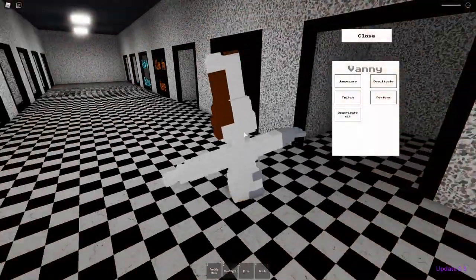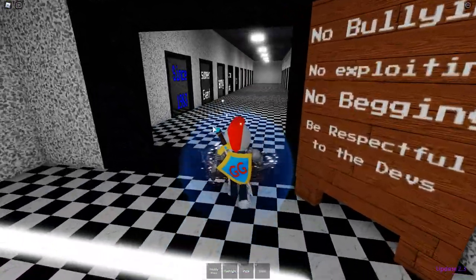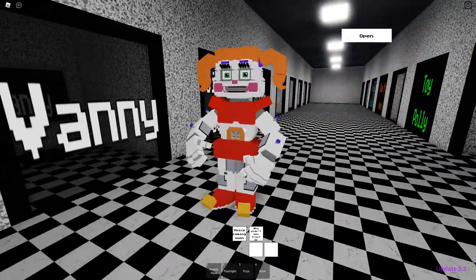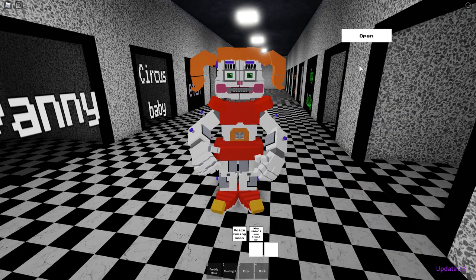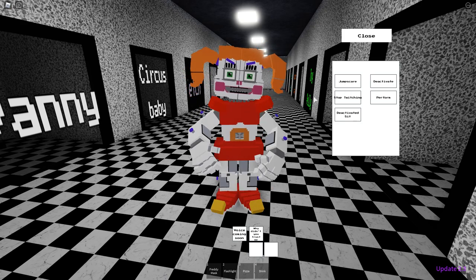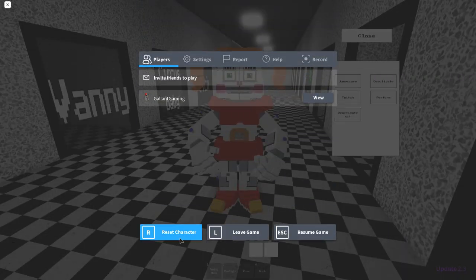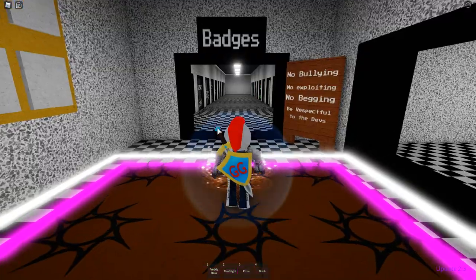Let me reset again. I think we only have two more left that we haven't checked out, so we're gonna do those now. Circus Baby first, and then Fetch — I'm really excited to see Fetch. Here is Circus Baby. Very nice. She's got really big arms and hands — she working out? Circus Baby, you getting swole? We have a jump scare, a twitch, a deactivated sit, a deactivate, and a perform. Oh, look at that — that's so sweet. Very nice animations. I really like the way the animatronics look. They're very unique to the game and I like that a lot.